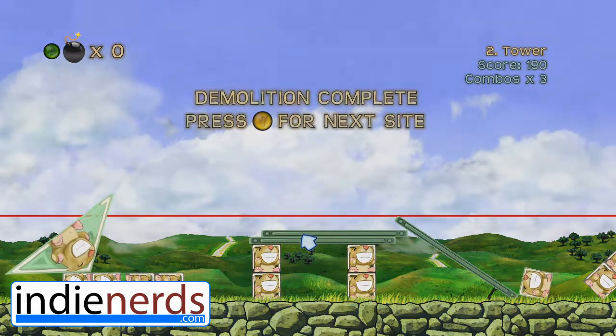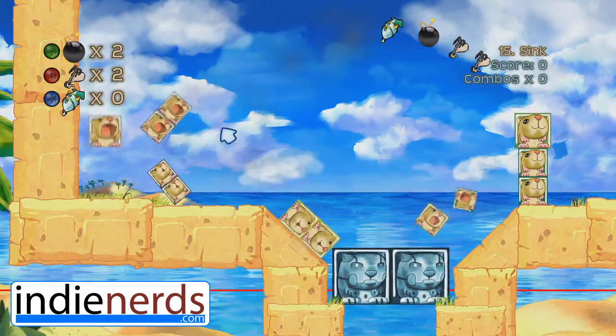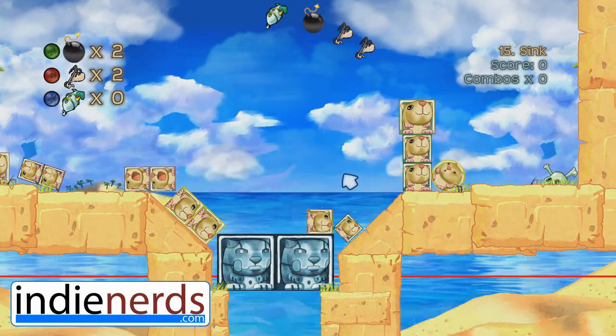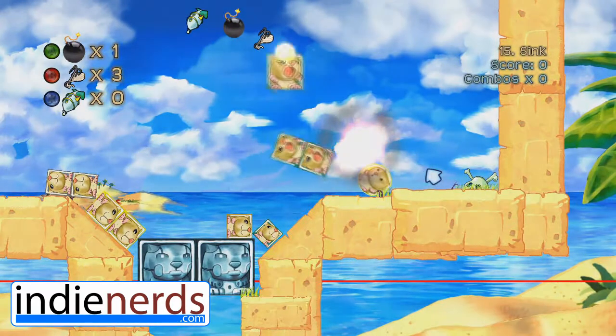The game has 24 levels and some do take a more careful approach. But most of the time it's pretty obvious what you have to do, and even then it's funny as hell. You just have to love the way the gerbils react when you put a bomb right next to them, or how they smile once they reach the area under the red line.